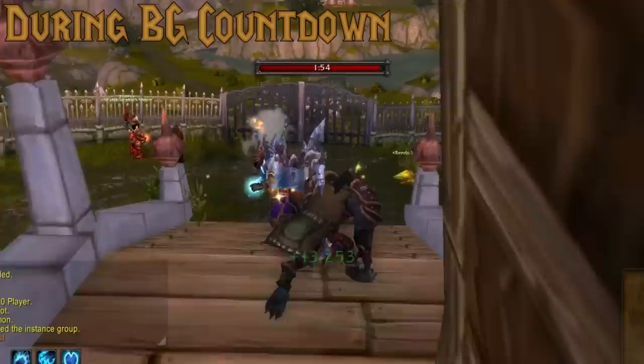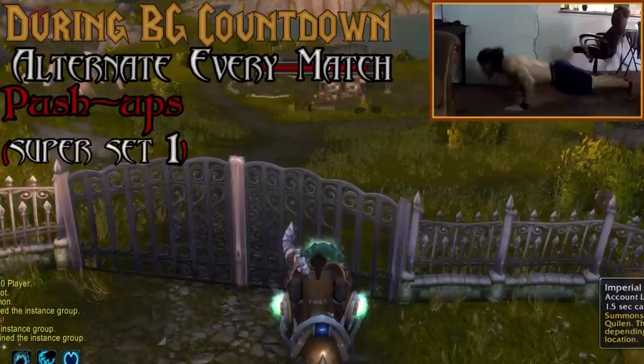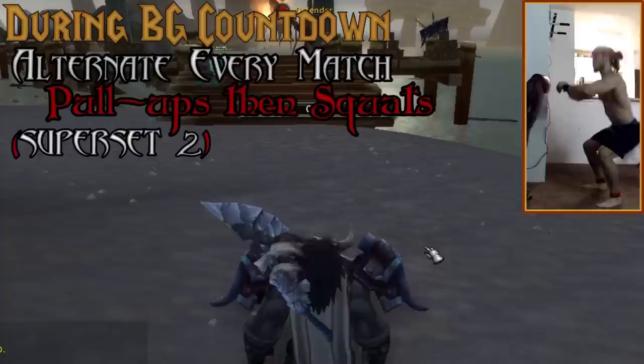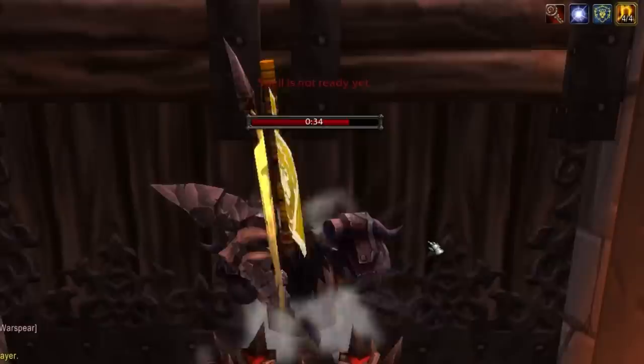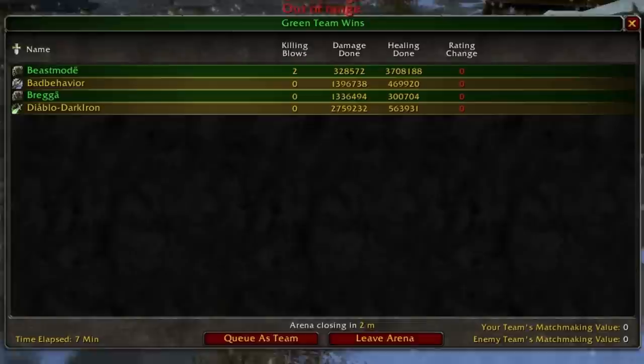For battlegrounds, when we enter the combat zone we will have a two-minute countdown until deployment. After making the appropriate battle preparations we will alternate between two different sets of exercises — or supersets for those of you already spec'd into fitness. During the countdown for the first battle we are going to do push-ups, followed by sit-ups. During the countdown of the next battle we will do pull-ups with squats right after. Then back to push-ups and sit-ups, and so on.